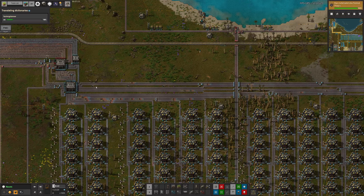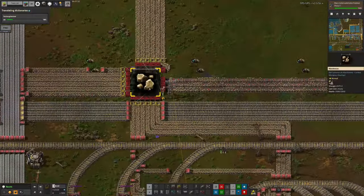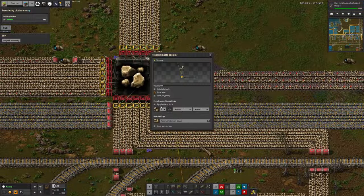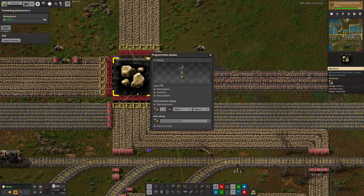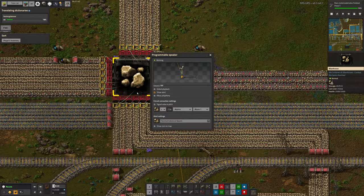He's also added another alerter speaker for too much stone. This one will go off if there's more than 25,000 stone in there. So again, these are just warnings that let us know there's a problem somewhere in the factory, and we might need to think about going and looking at it.